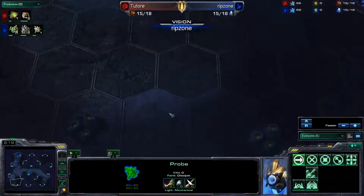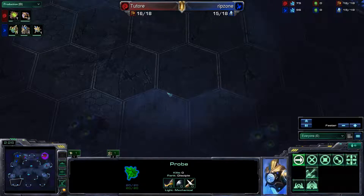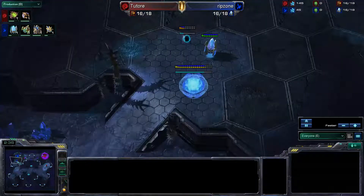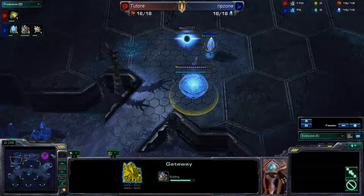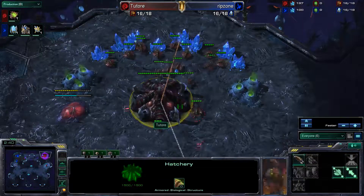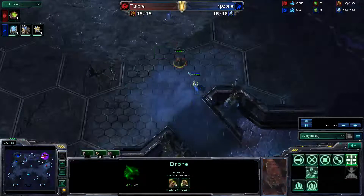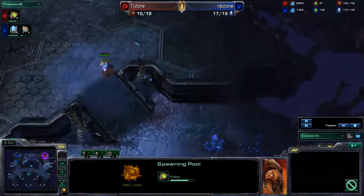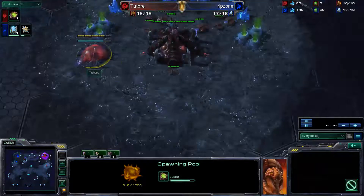He also scouted close positions, or north-south, from where he spawned — and you cannot spawn in those positions, thankfully. Zerg would QQ all day. So what I'm going to do is put my pool down at 14.